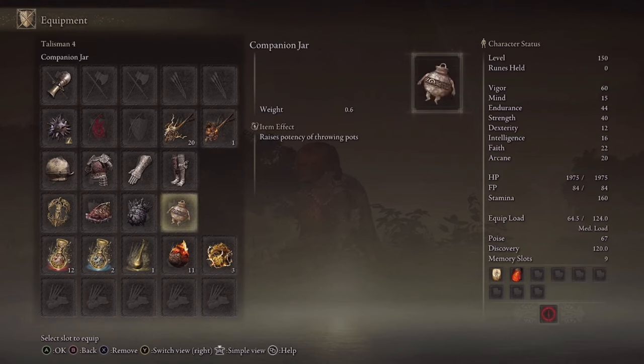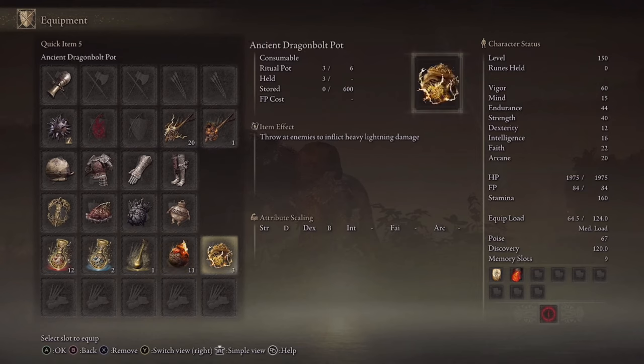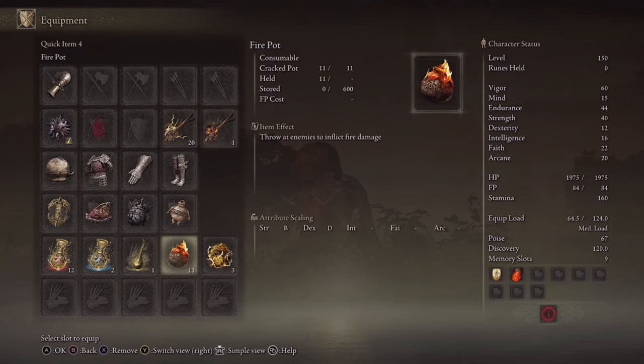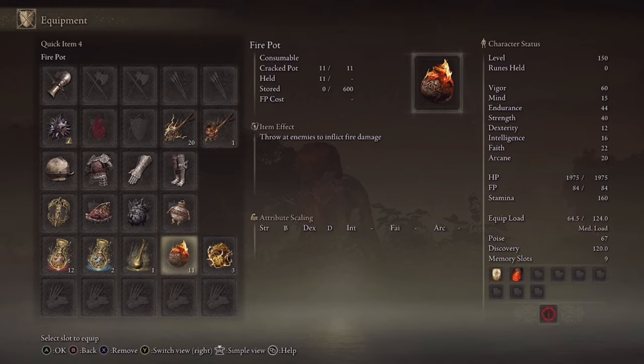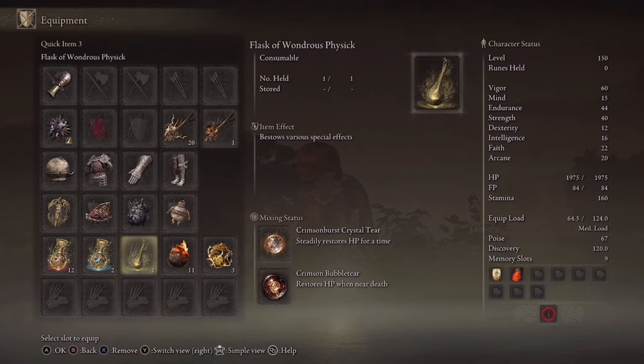Last but not least, we have the Companion Jar, which raises the potency of throwing pots — any crafted jars will have boosted damage. I use Fire Pots and the Ancient Dragon Pot to pair with the lightning and fire theme of the build. You could also use an Oil Jar to coat enemies and then hit them with a Fire Pot for extra damage — you can experiment with all kinds of jars.